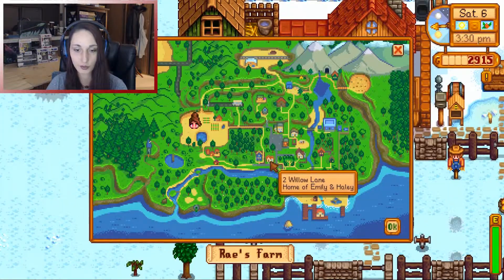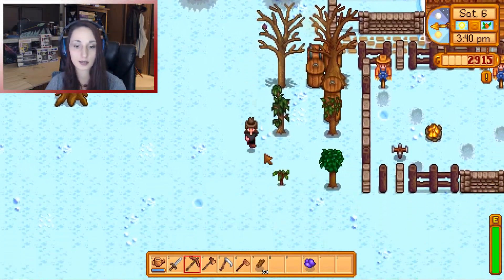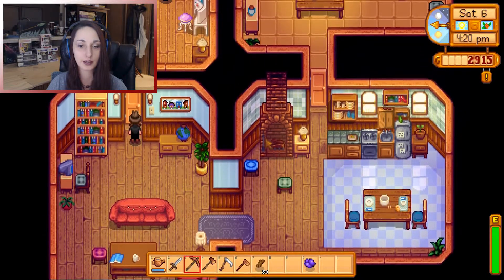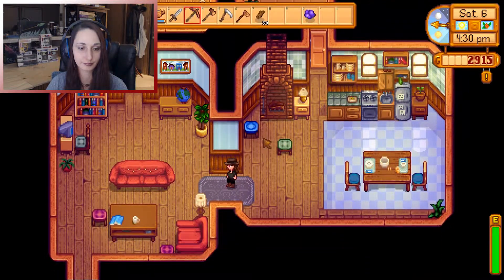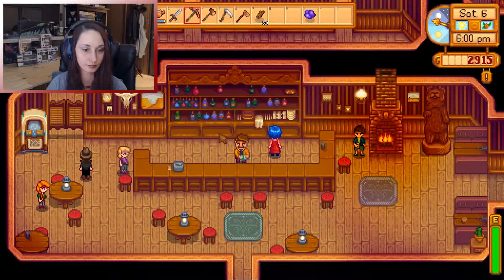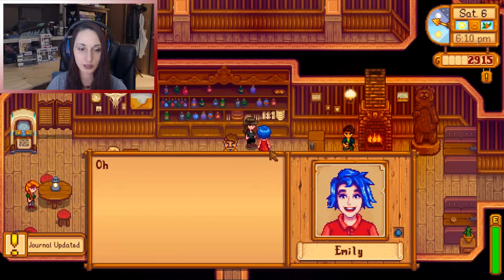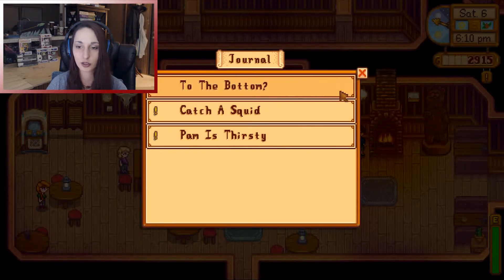Emily is right over here, so I'm going to take the bottom road over into town and drop that off. Hopefully she's home on a Saturday, 6th of Winter — I'm not pulling up the wiki to find out what her schedule is. I don't see anybody. I'm just looking for Emily, she's got to be here somewhere. There we go — that should have been a completed quest.